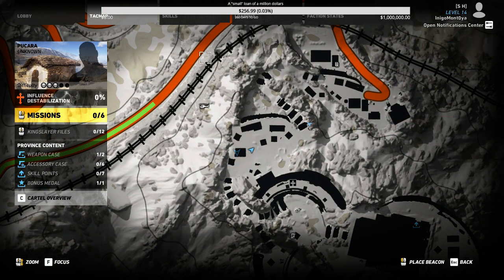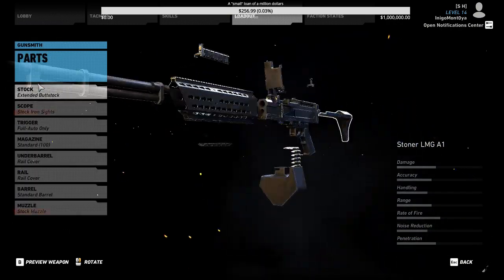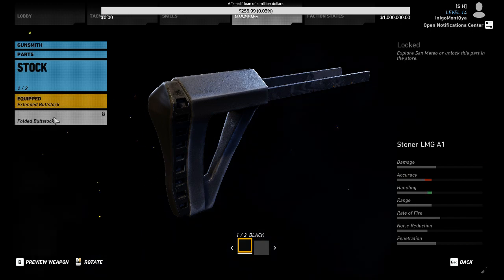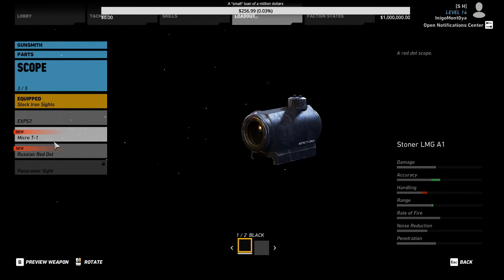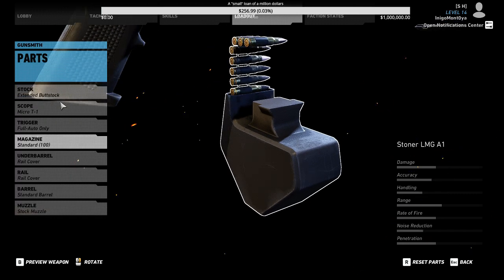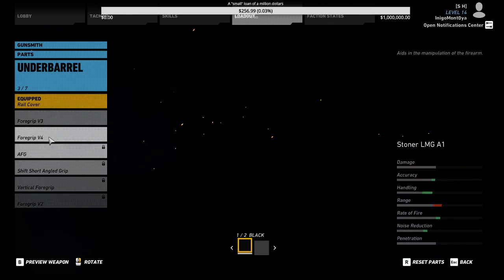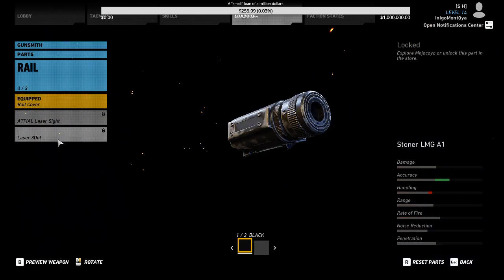Once you get in there and get the gun, you can see what it has — let's go through it. Stock: two different stocks, the extended buttstock and the folded buttstock. Scopes: iron sights and only a couple of other options — I'm going to put the Micro T1 on. Trigger is full auto only. Magazine: 100 round only, 5.56. Foregrip options available — I'm going to put the V4 foregrip on it. Both laser sights available.